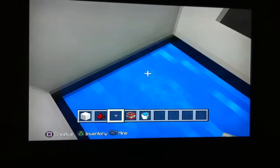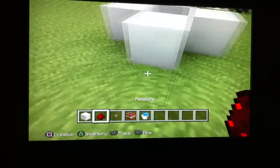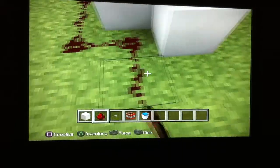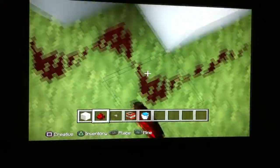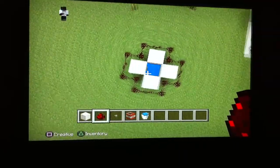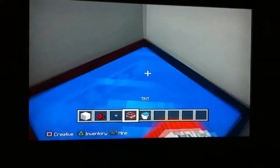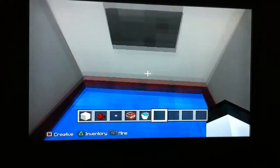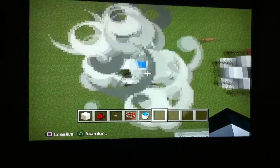Put one button on it. Then on the outside, you want to surround it with redstone — like so, you can see it's surrounded by redstone. Then you want to put TNT on each block on the side except the middle. Press the button and there you go.